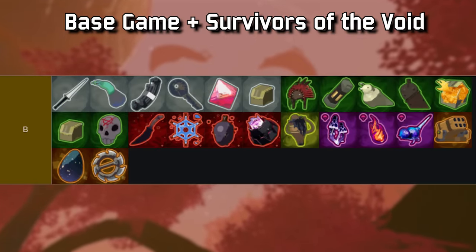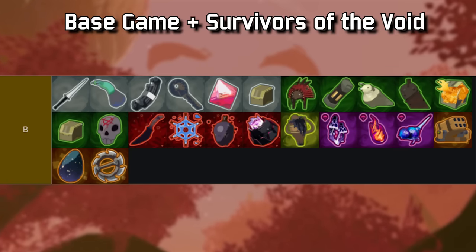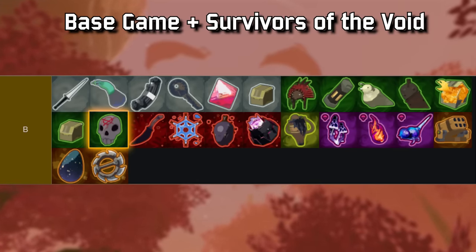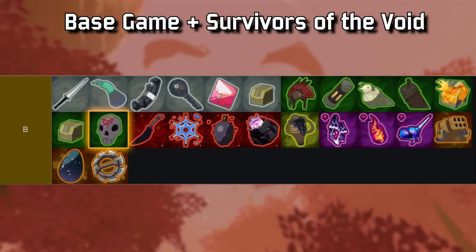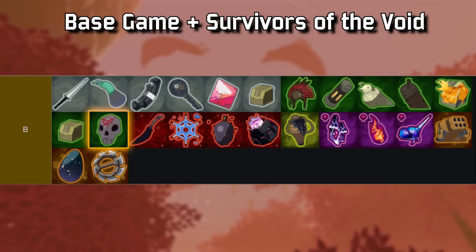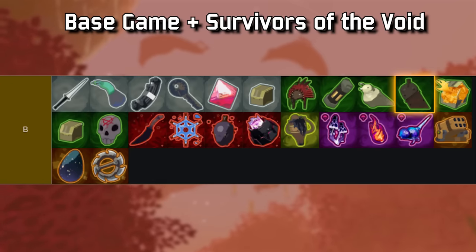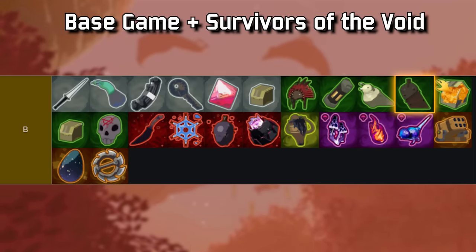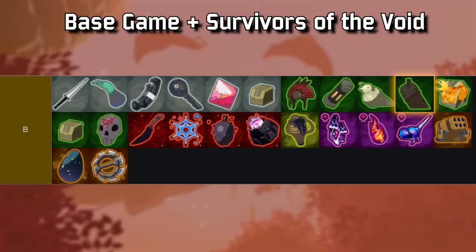B tier — we're starting to climb on items to base your build around. Never something to mega-send into, but stuff that will definitely supplement your run and help keep you alive. Special note to Deathmark being insanely good on Chef, given that you have innate three debuffs — burn from your Seer and slow and weaken from your Glaze. One Chronobauble and your Deathmark is up and running. Super, super useful on Chef. And just to mention, Guillotine is only this high because of current patch elite spawns, but once patched, that is a straight D tier item.